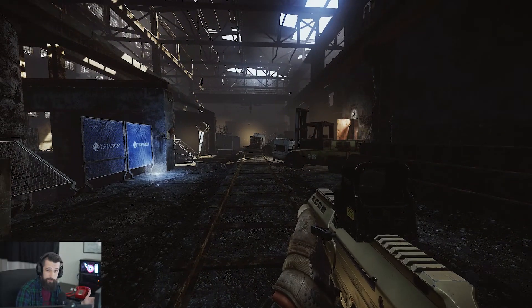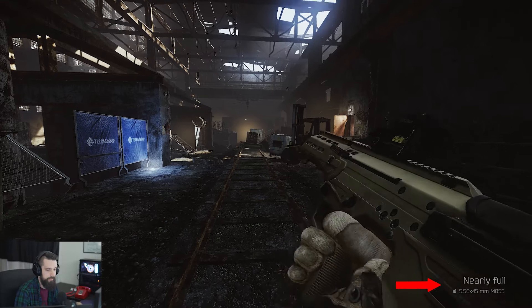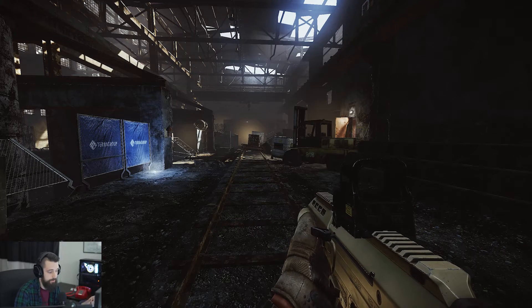If you pick up somebody else's weapon after killing them, you can check how much ammo is in that mag. If you do it again and look in the bottom left corner, it'll tell you the caliber of the round and the type of round, which can be super important.